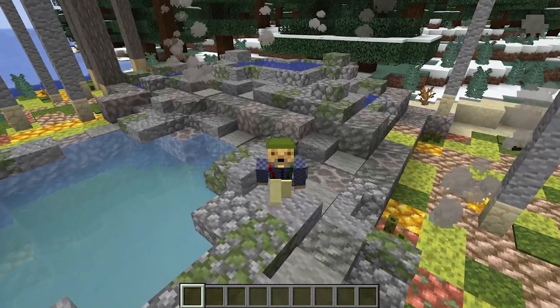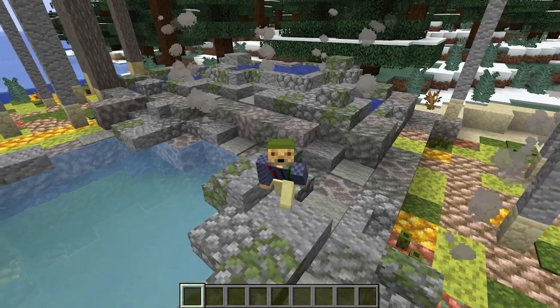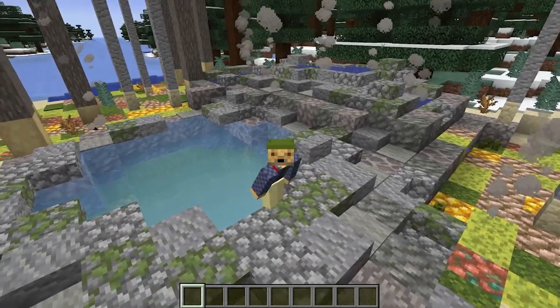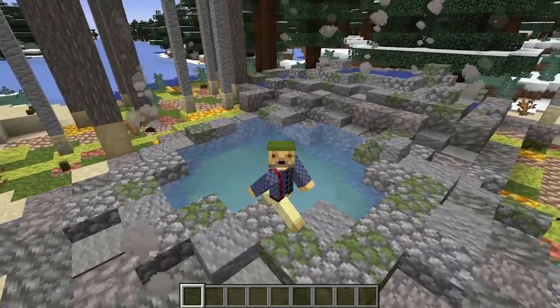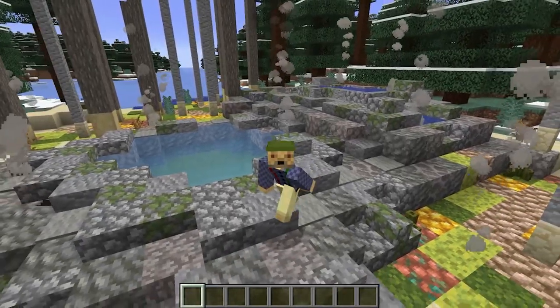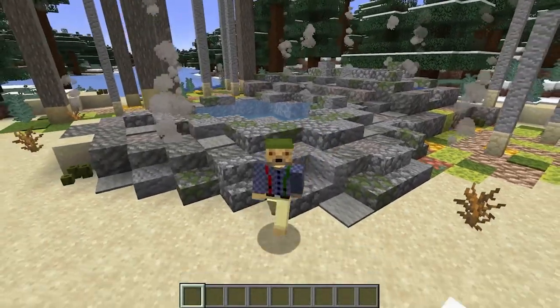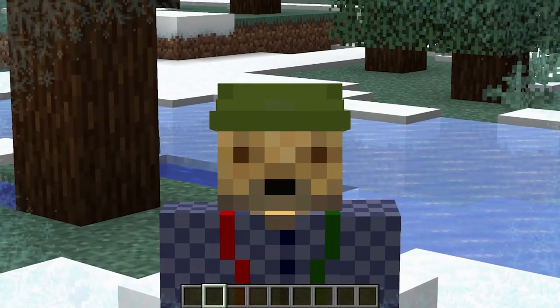And there you have it — a very realistic version of a geothermal feature inspired by Yellowstone. If any of you want to use this in your builds in the future, go ahead and use my inspiration. You can use this block palette and try it yourself on your own servers. If your friends don't find you captivating, they should at least find you crafty.